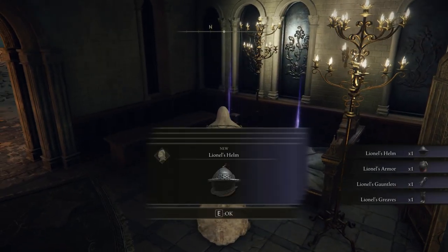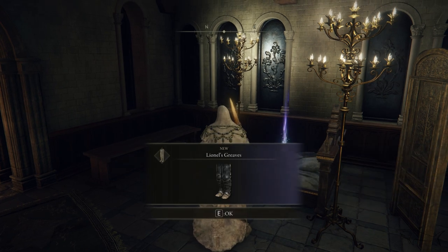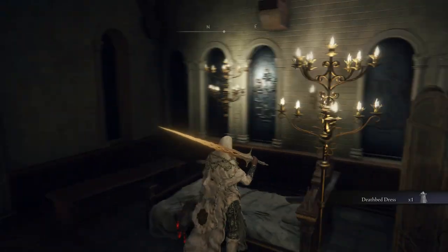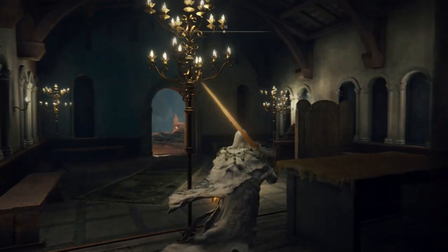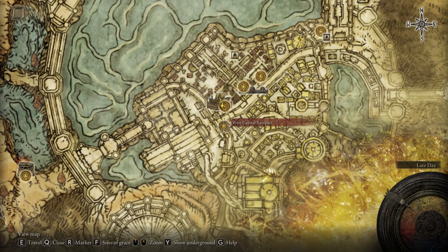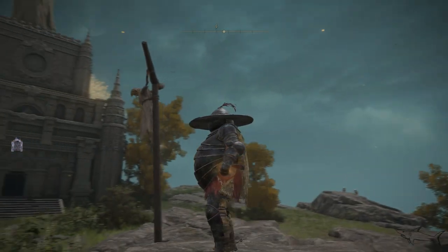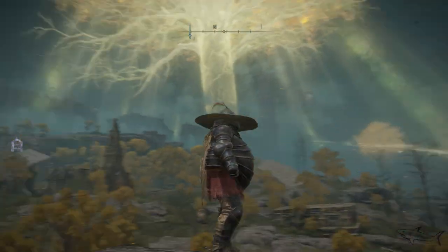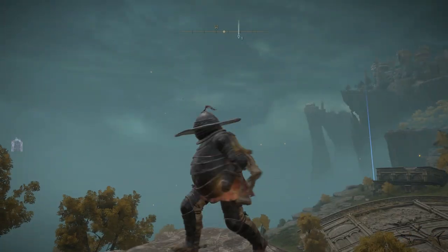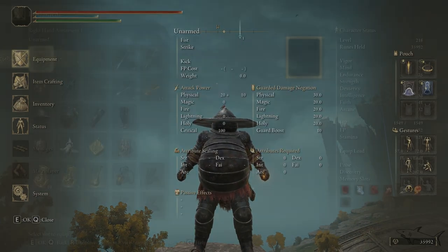The armor set will be right over here — the Lionel Armor Set is the name. I'm going to show you the stats. You can also get a bad dress here. I always search buildings to find as many items as I can to share with you. Now let's see how it looks — pretty awesome, it's a unique armor set, looks a little strange but it's definitely gonna give you a lot of protection.